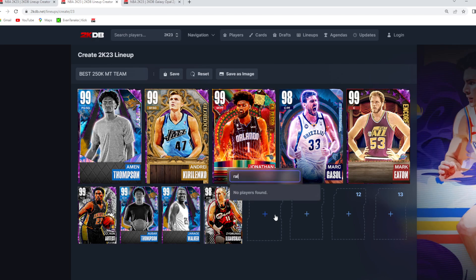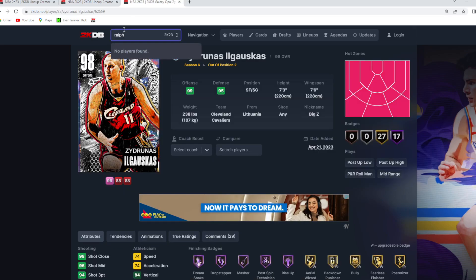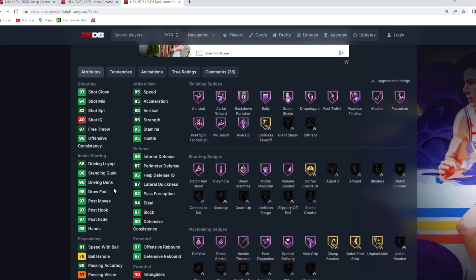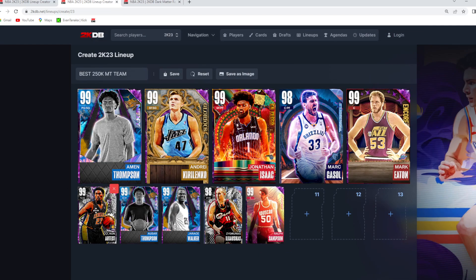To round out the full 10-man rotation for 250K is going to be Ralph Sampson. Because just like Mark Eaton, if we match into a Taco Fall, a Yao Ming, a Rik Smits, a Manute Bol — we're going to need that size and interior defense, and that's exactly what Ralph Sampson and Mark Eaton bring to the table. He's 7'4 with a 7'8 wingspan and is a great defender who's still fairly quick and can knock down threes. So this is what the lineup looks like off the bench: Ron Artest, Asar Thompson, Jarius Walker, Big Z, and Ralph Sampson. In my opinion, that's going to be the best possible team for under 250,000 MT. Let me know in the comment section below maybe some changes and upgrades you guys would make to this type of squad. Hopefully you did enjoy and found it helpful — catch you guys in the next one. Peace.